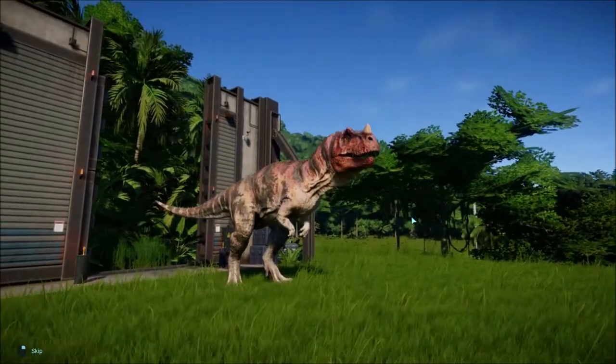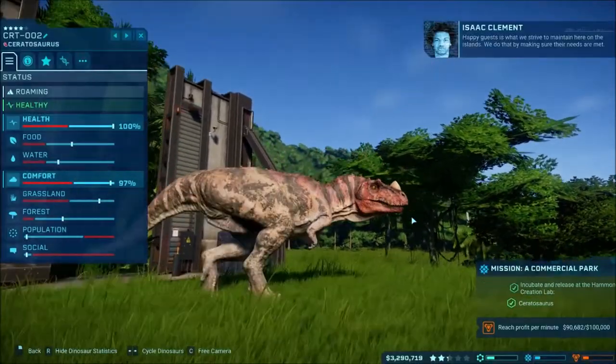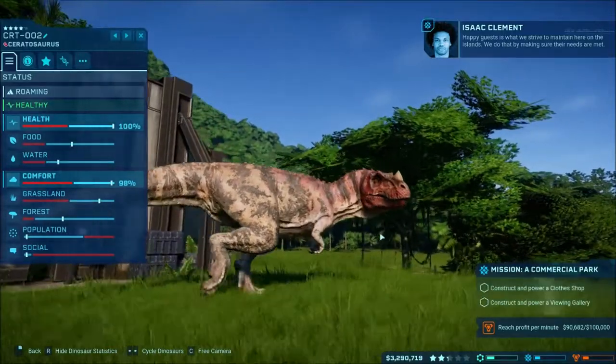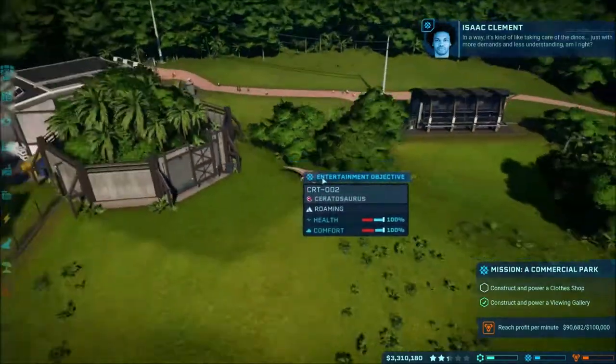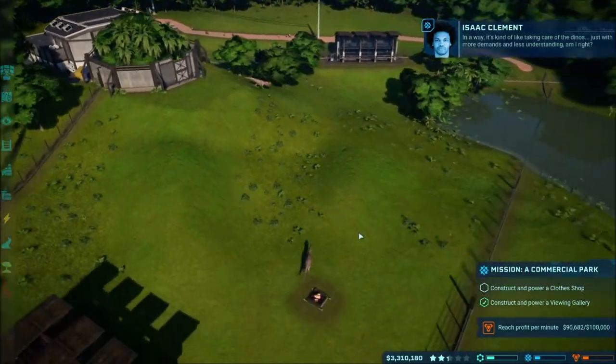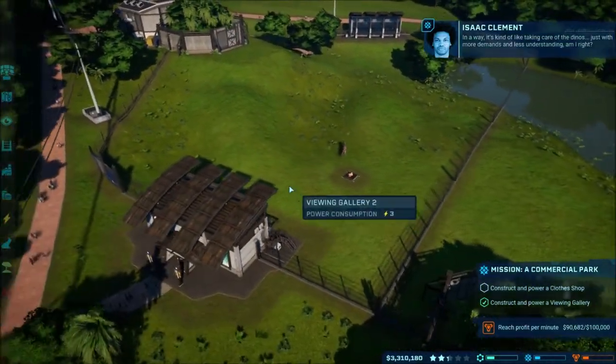So we released that guy. We're so close to reaching the profit thing — we do that by making sure their needs are met. Their socials are getting really high, just with more demands and less understanding.